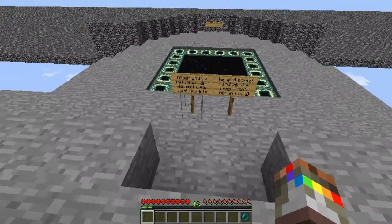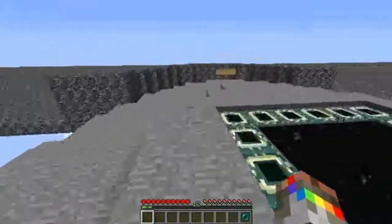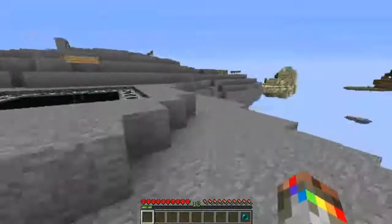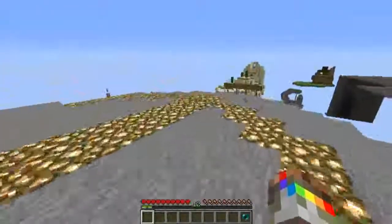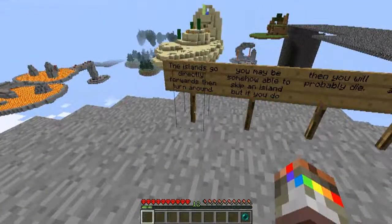After you return and haven't died, just hop into the end portal and kill the beast — don't hop in now. Fair enough. There'd be no point in cheating. The islands go directly forwards, then turn around. You may be able to skip an island, but if you do, you'll probably die. The islands are numbered.